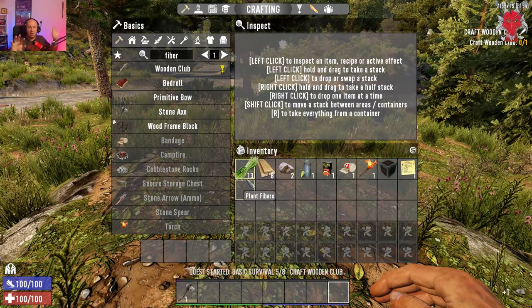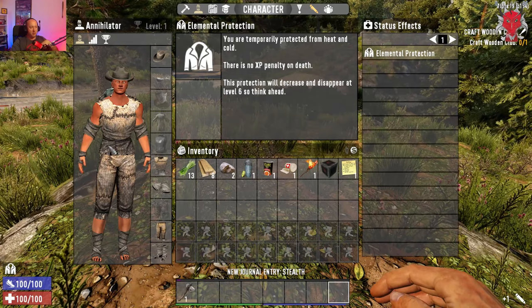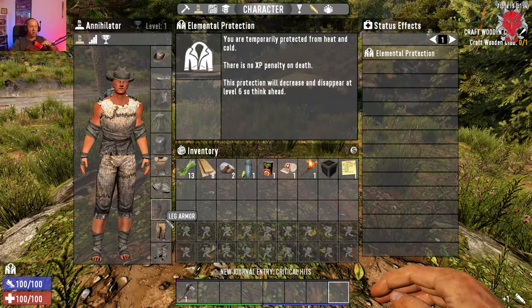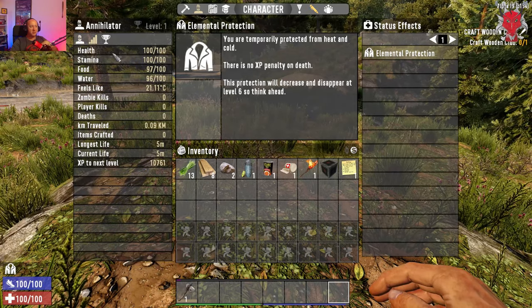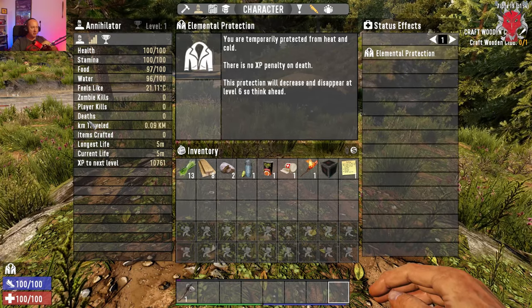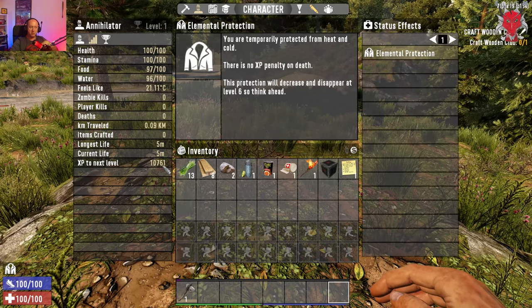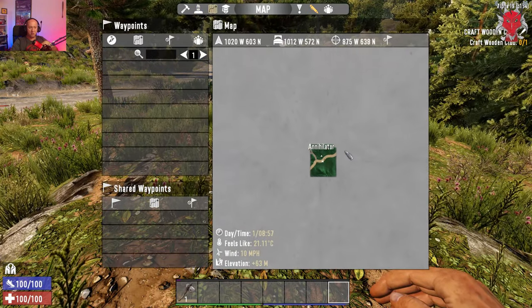In your menu there are several icons. Your character shows what you look like and all the different gear and armor you can wear. Your level — I'm level one. Current stats show your health, food, stamina, water, temperature, zombie kills, player kills, deaths, distance traveled, items crafted this life and current life, and XP to next level.